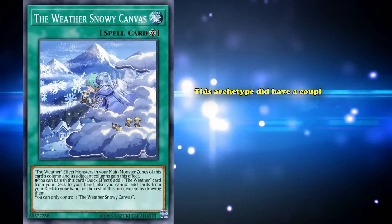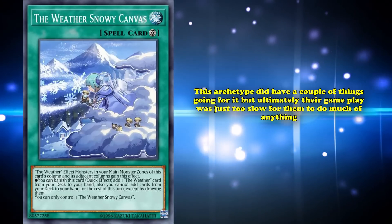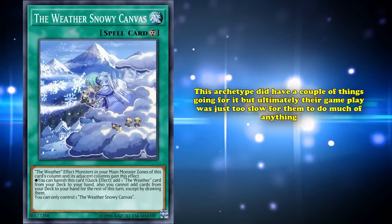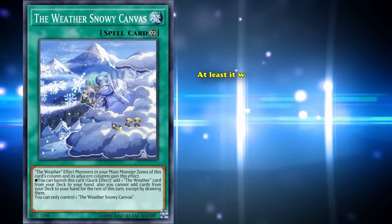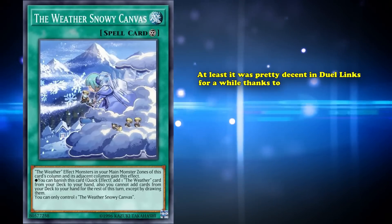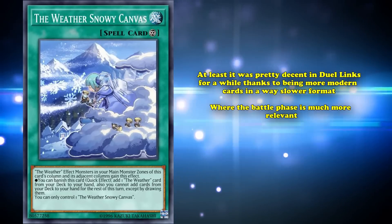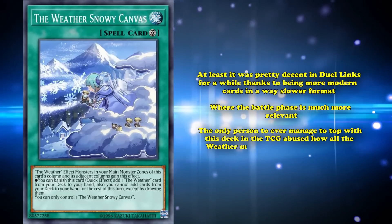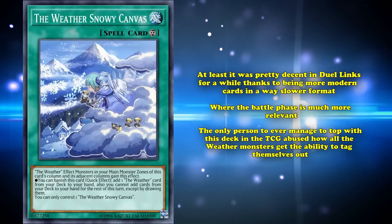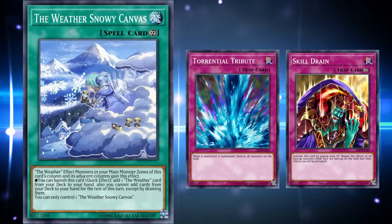This archetype did have a couple of things going for it, but ultimately their gameplay was just too slow for them to do much of anything. It didn't help that their best effect to deal with your opponent's board, the Weathery Thundery Canvas, was battle-phase related. Still, it was pretty decent at dueling for a while thanks to being more modern cards in a slower format where the battle phase is much more relevant. The only person to ever manage a top with this deck in the TCG abused how all the Weather monsters can tag themselves out to make cards like Torrential Tribute and Skill Drain completely one-sided versus your opponent.